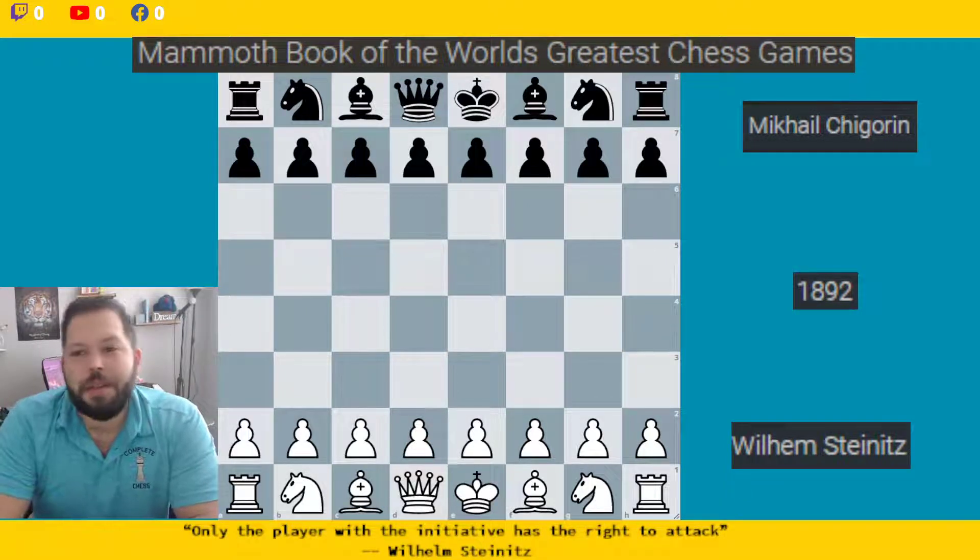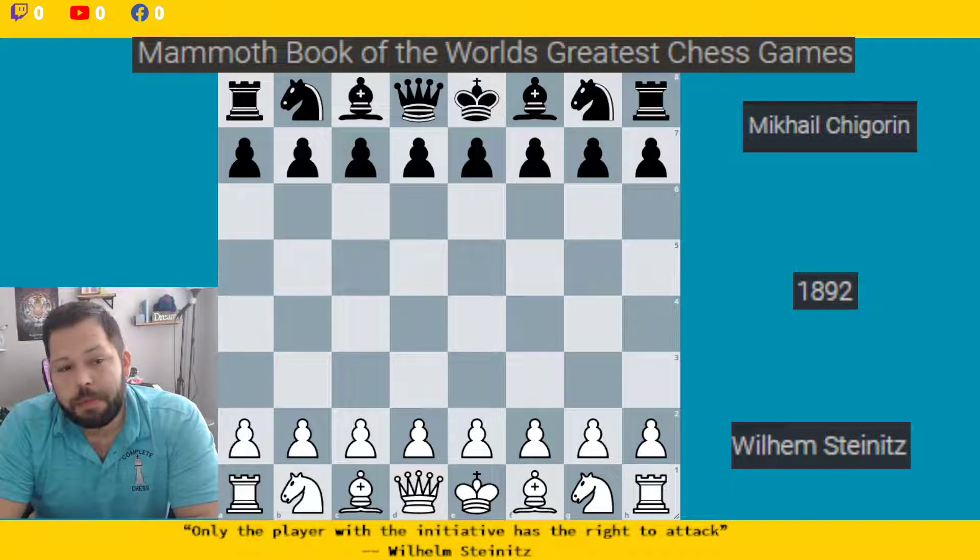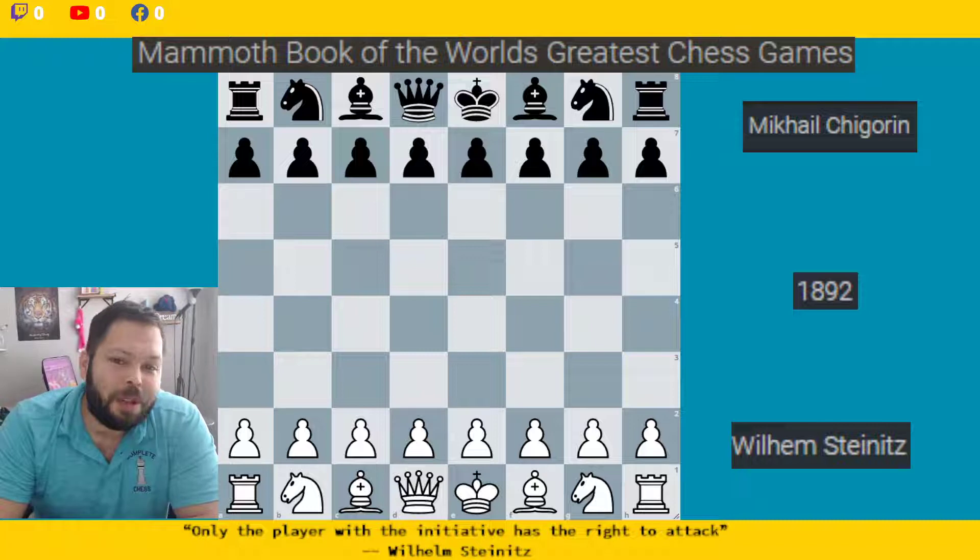Hello, chess family. It's me, National Master Jesse James, and today we're going to be taking another look from Mammoth's Book of World's Best Chess Games. Here we have William Steinitz versus Michael Shakurin, 1892. We're going to see a nice Rui Lopez where Shakurin just gets blasted out the water. Let's go ahead and see how William does his work.